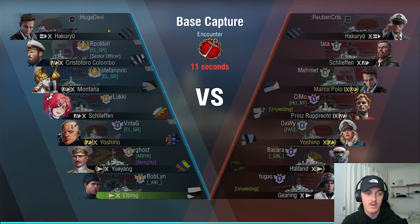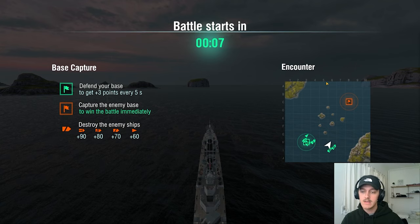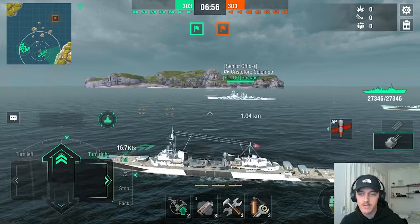Okay, so here we are and we did not get a full bot game — actually pretty decent, only bot CVs. We can question why we get bot CVs when nobody here is playing them, but whatever. It seems they have a pretty strong team. The only thing I'm scared of is the Marco Polo. But we also have a pretty strong team. We spawn on the right side — encounter. So we do have a lot of smokes, three in total.